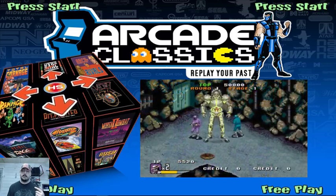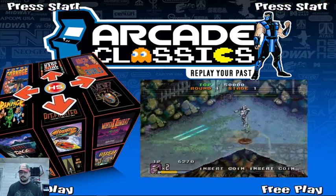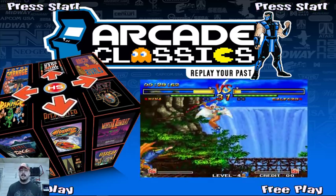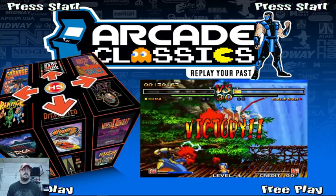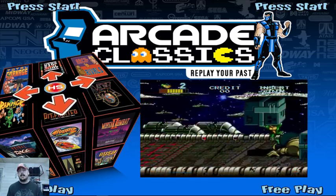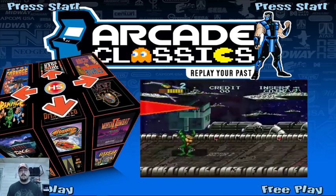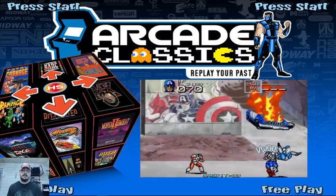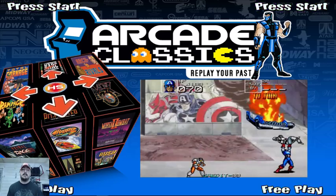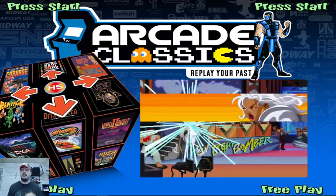If you know from my previous video, I did the Emulation Station build for you guys, and it's about 14 gigs. Now, if I were to use a different theme, the TronkyFran theme is really great for Emulation Station — that's one I'd recommend if you just want to use images instead of snaps, because that will really keep your size down.